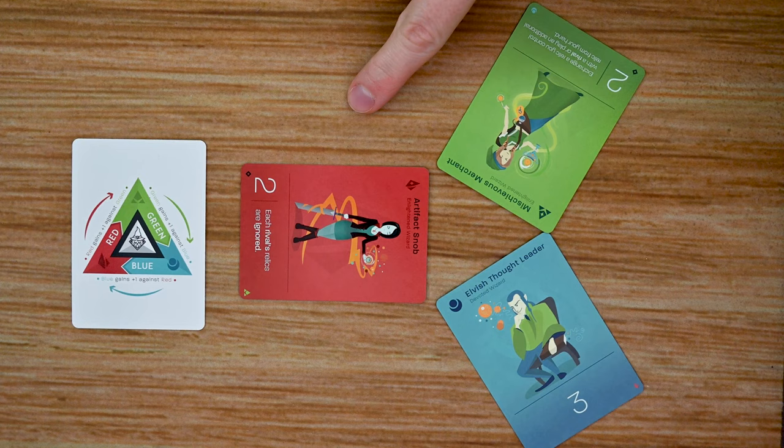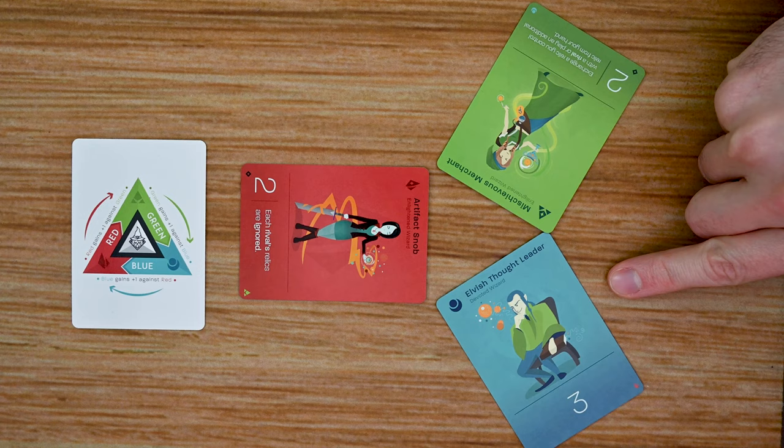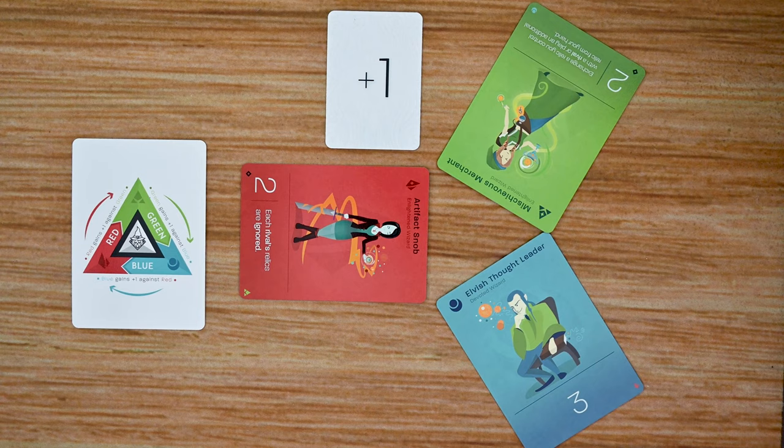There's also a small element of rock-paper-scissors in this game. Depending upon the wizard you play, each wizard gets a benefit or advantage over another type of wizard. Red wizards get advantage against green wizards, green wizards get advantage against blue wizards, and blue wizards get advantage against red wizards. That advantage translates into a plus one to that wizard's power if they're going against their rival wizard.